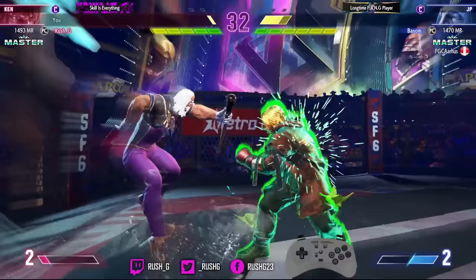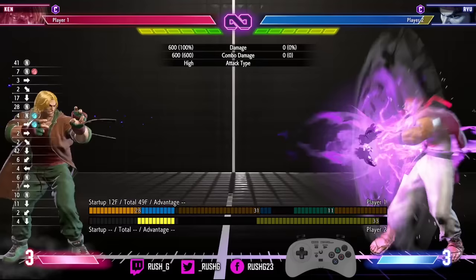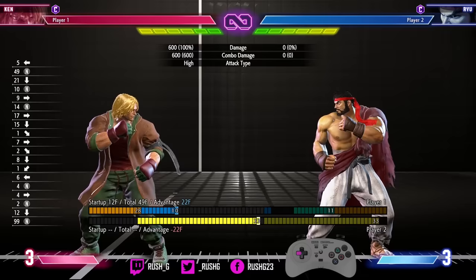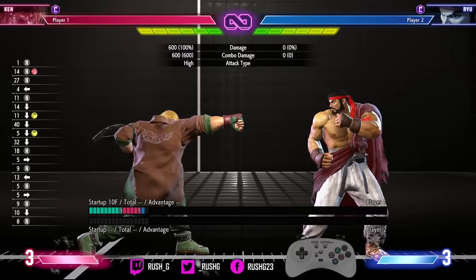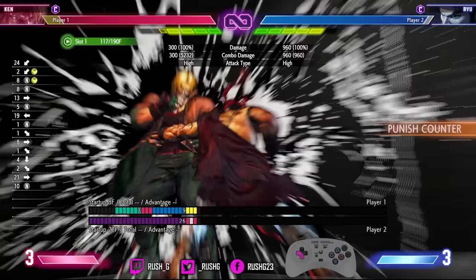Let's go into a few things in terms of tips and approaches with Ken that may help your gameplay. In terms of neutral, my approach is to throw fireballs at this sort of range — you can mix up different strengths, no risk of jumpings or a raw drive impact at this range. But at closer range, there are mainly three buttons I'm using: crouching medium kick, stand heavy punch, and stand medium kick. Stand medium kick is risky because if the opponent does a DI, whether it's a read or just random, it will destroy this move.